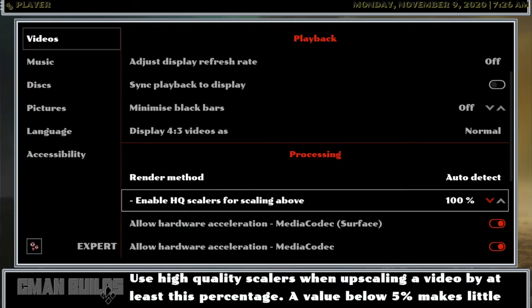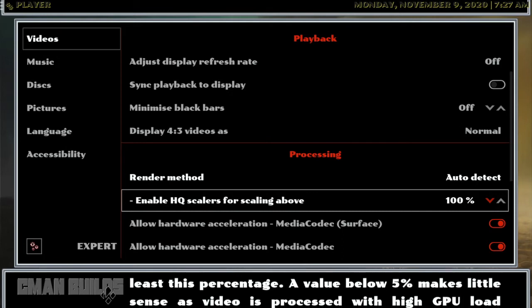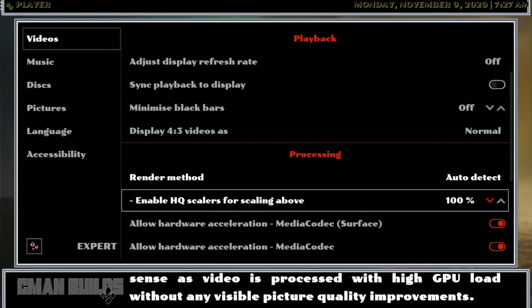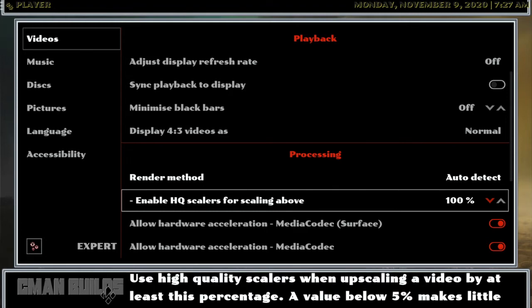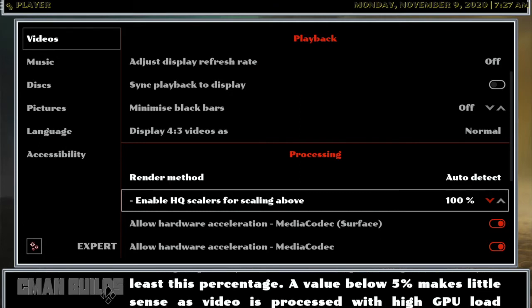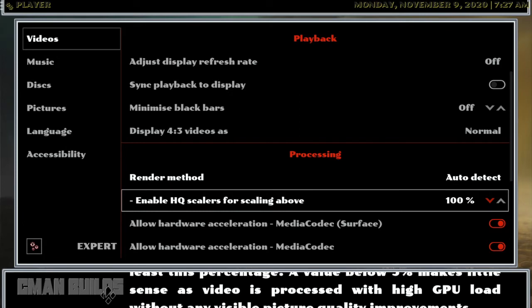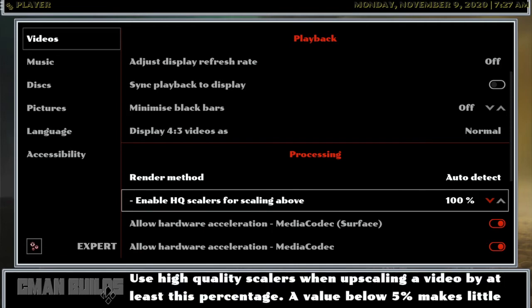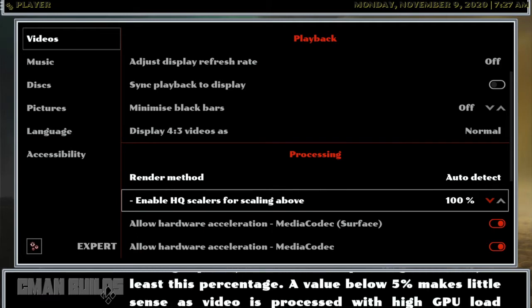What I want to focus on here is 'enable HQ scalers for scaling above.' Now personally, if you're on the Fire Stick 2nd or 3rd gen, I would recommend 20 or 30. If you're on the Fire TV Cube or Nvidia Tube, I would recommend 50 or 60. Now if you're on the Nvidia Shield, which I'm on, I would recommend 100.